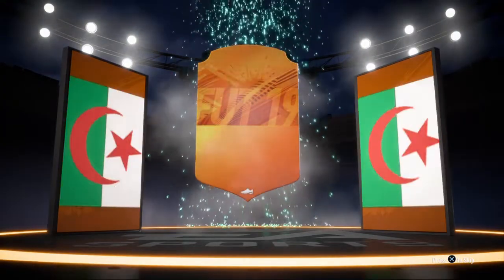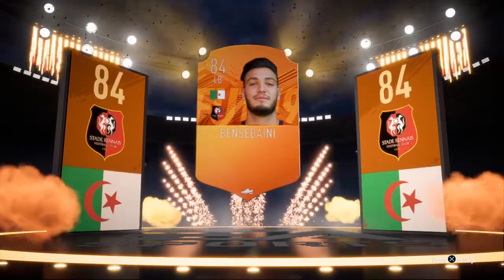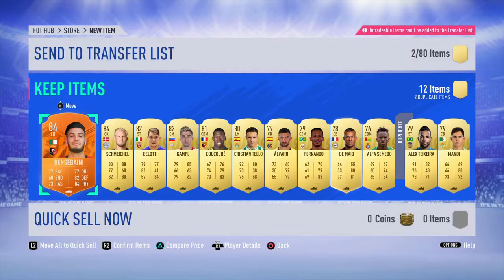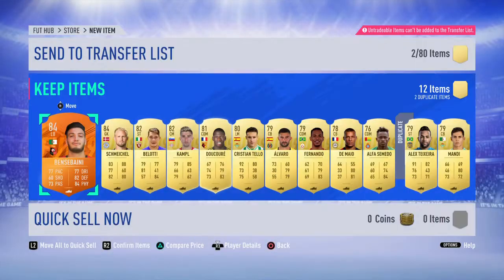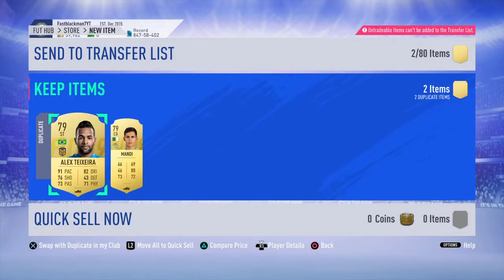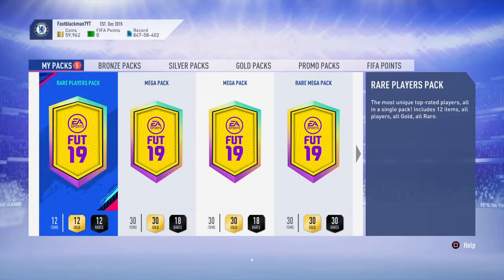Second pack - we get a walkout! Interesting. An orange Man of the Match left back, 84 rated. That's not bad, I appreciate that one. He goes for about 20k - okay, so we've got one walkout, not too shabby.